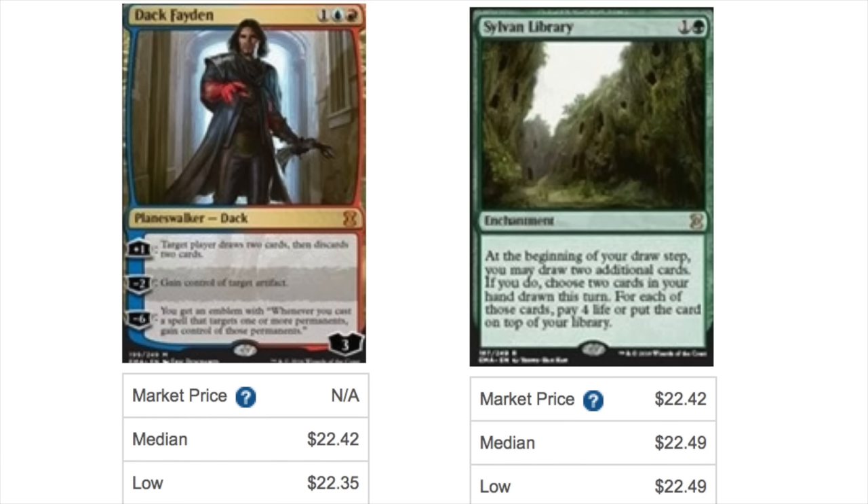Then we have Sylvan Library, which is another rare, and definitely worth pointing out. The majority of the value of this set will be in its rares and uncommons, because you can be sure you'll get a bunch of those as opposed to hit-or-miss on the mythics. Overall it's a fairly valuable set — you don't have a Tarmogoyf here, but the other cards are expensive.